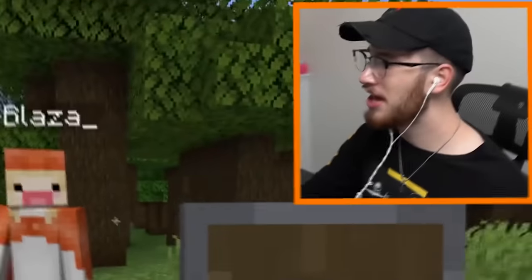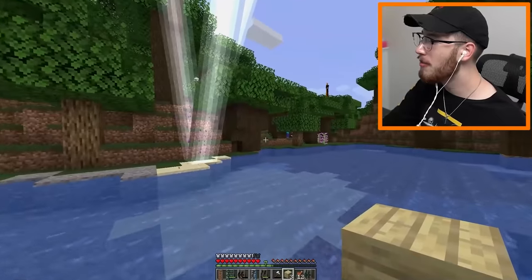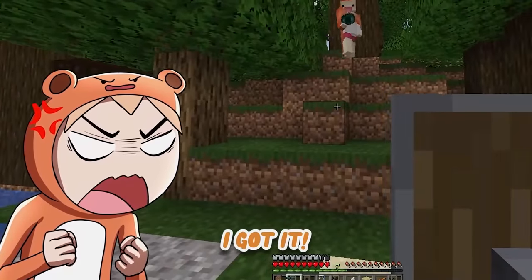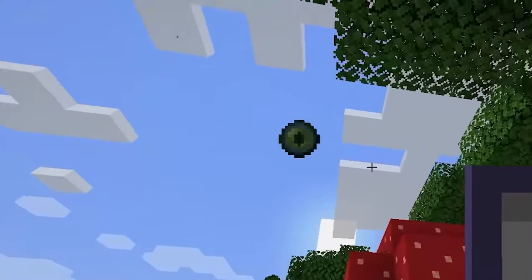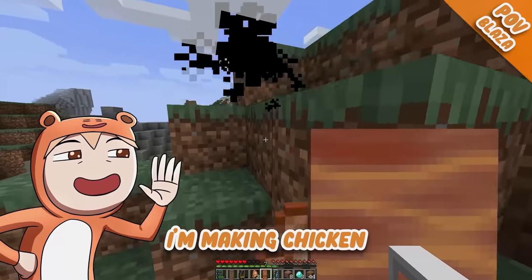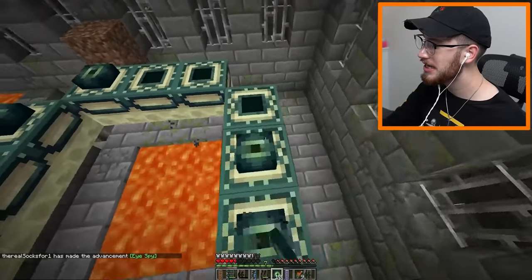No ender pearl — we need one more enderman. Oh my god, what are you doing?! I got it! Now it's time for the enderman shield — a shield that can be used to teleport away from danger. If I right-click it, it should shoot an ender eye. I got like a whole stack of 21! Blaza, the stronghold went backwards — it's underneath us. I'm going straight down — oh my god, I found the stronghold!